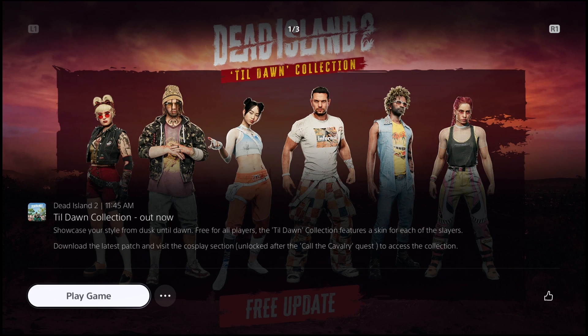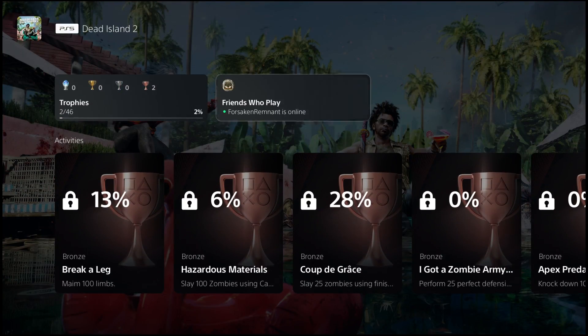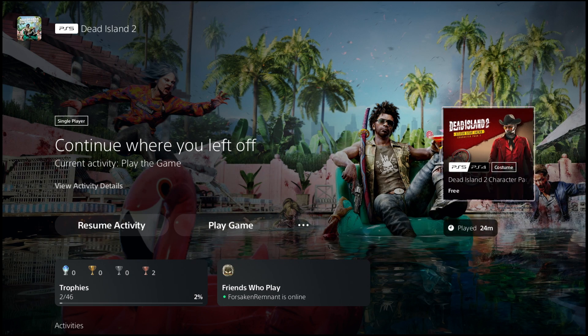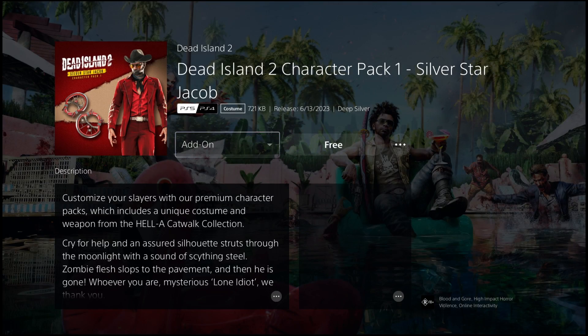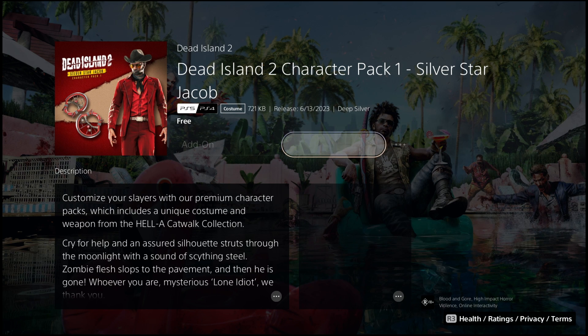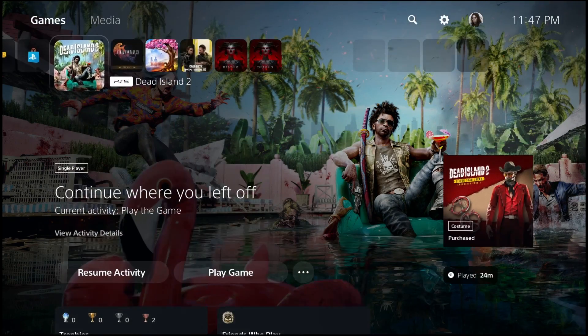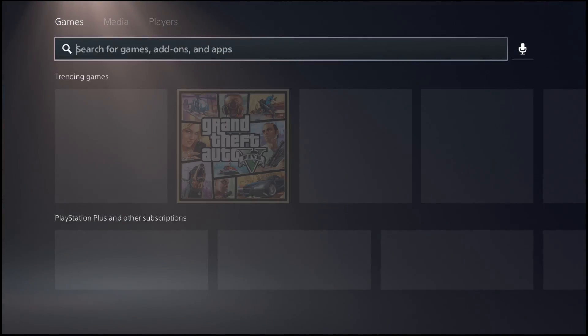For the other packs, for the people that paid for the expansion pass, there's also a few more packs which you may want to download as they do offer you exclusive skins. They also give you some special weapons as well. If you come over here to the right, you'll notice we have the Dead Island 2 character pack, Silver Star Jacob. This is one of the most hyped up skins because it comes with those special knuckle weapons. You can actually get this for completely free if you already have the season pass.